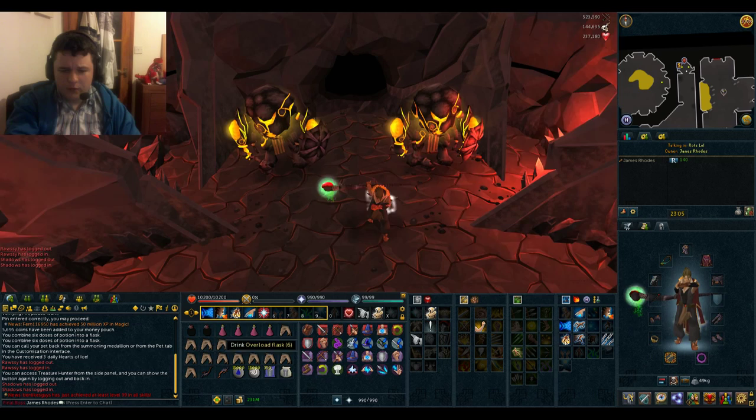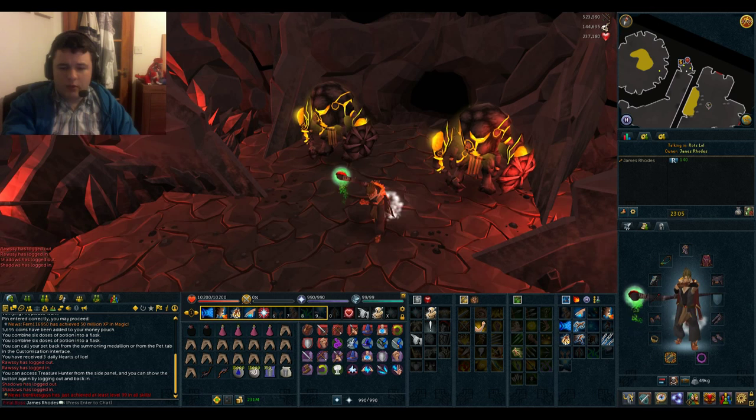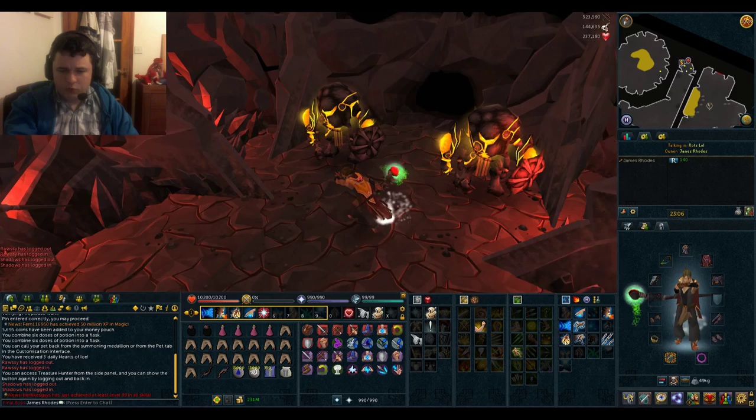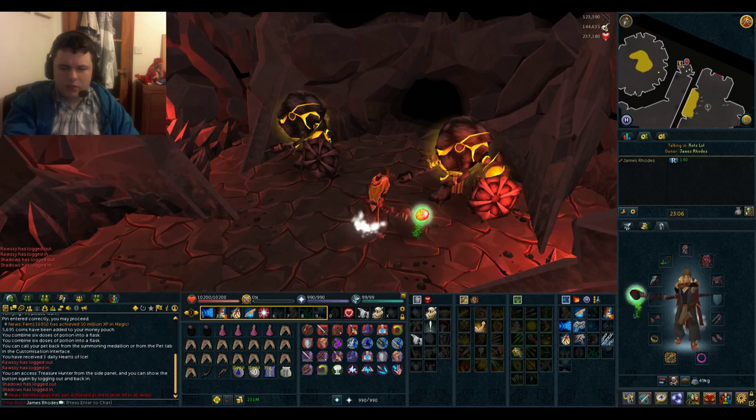Inventory composition is going to be some overloads, some super restores, and mainly food. You're going to need some melee weapons as well, because during the activity you'll find some Dills that appear. You need to use the pickaxe in your tool belt, which is triggered by using melee weapons on the Dills to crack their armour, and then you can continue maging.